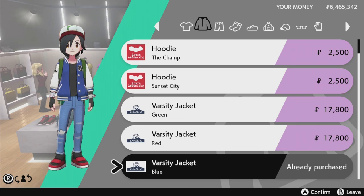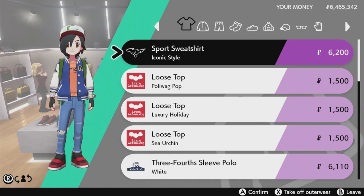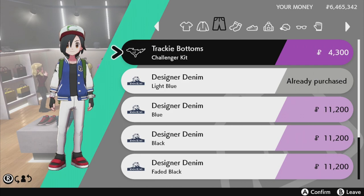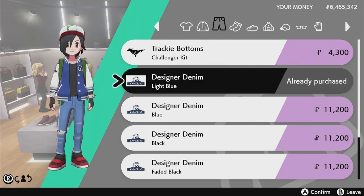For the shirt, I found a black shirt — we'll get to that later. Now for the pants: this is the closest pair to what Ash wears, even if it's not ripped jeans. I looked at all the pants available in the game and this one is the closest to the original design.